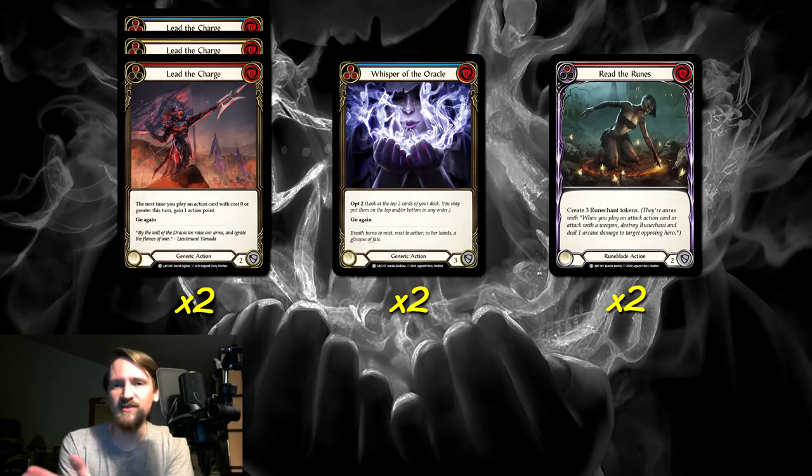Lead the Charge is one of the best non-attack action cards, bar none, in the game, let alone in Commoner. We discussed this in our top 10 generic cards in Commoner episode and put Lead the Charge at first because it's such an exceptional card. It says that the next time you play an attack action card with a cost dependent on the pitch of this card, you gain an action point. It's a free way to essentially give go again to one of your attacks because it costs zero and has go again — it's one of the best non-attack action cards we can have in a Viscerae deck.